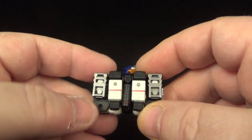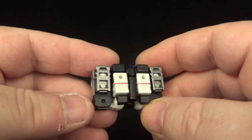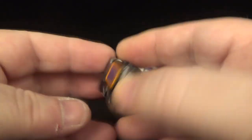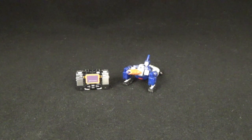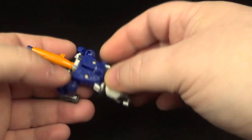Here's a little shoulder cannon — he doesn't come with a gun, which I think really sucks. They should have given him a little gun, but he just comes with a shoulder blaster. It fits in right there, so it kind of fills in that gap. Underneath you can see the hands, so not bad. Stands up pretty good. There is Sound Blaster.